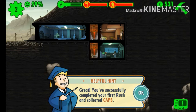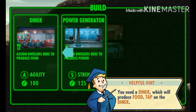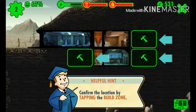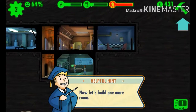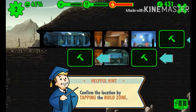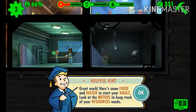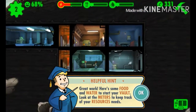Now I'm going to build a second room - a diner. Let's put the diner right next to the generator. Then we need to build one more room: the water treatment facility, to keep radiation away later. I'll put it underneath the diner - I guess that makes sense.